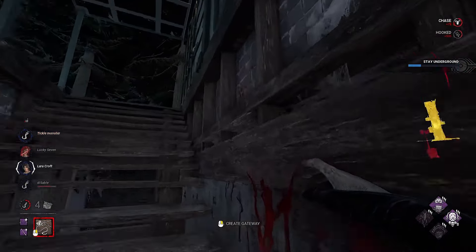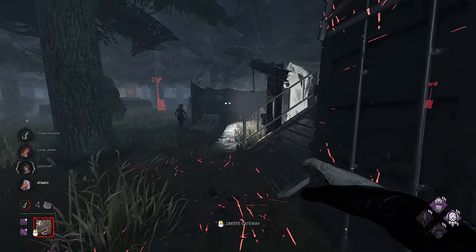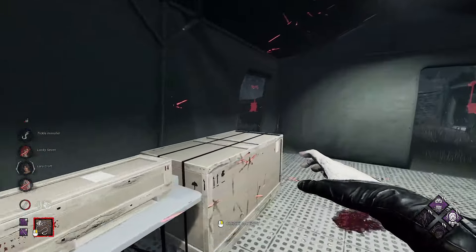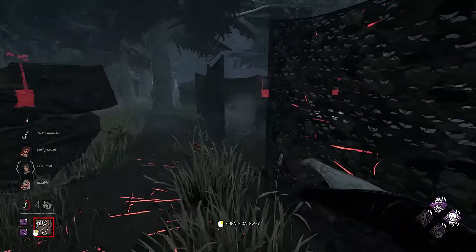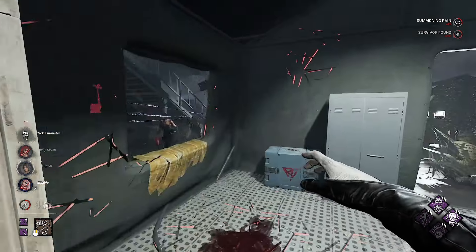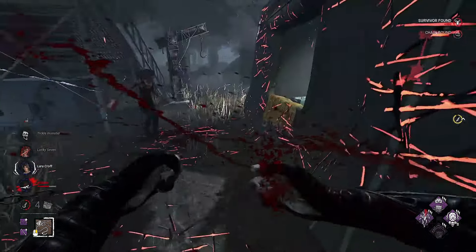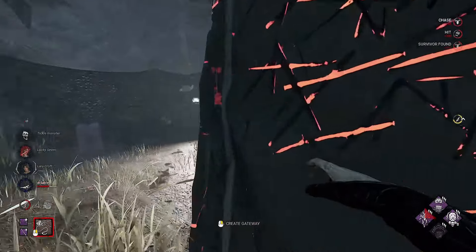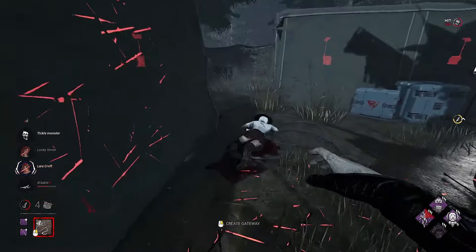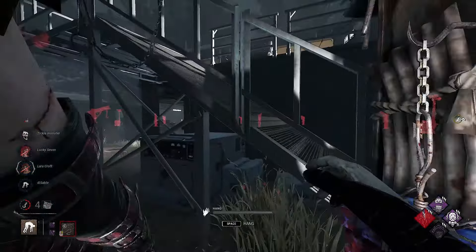Are you trying to save your friend? Now I'm going to show you an insane tunneling machine. Where is she? She has Off the Record by the way — and now she doesn't. Maybe Decisive Strike? Yeah — somebody called me an insane tunneling machine. She was found at something, die mortal die.